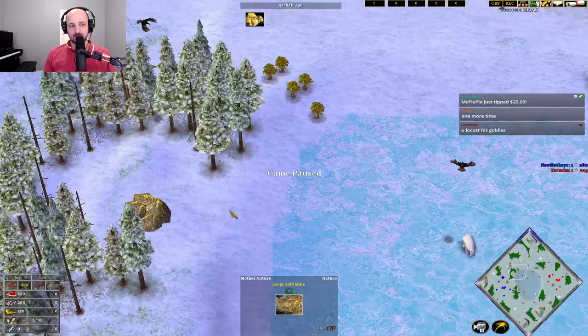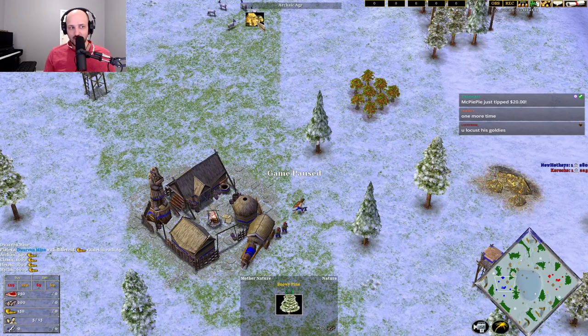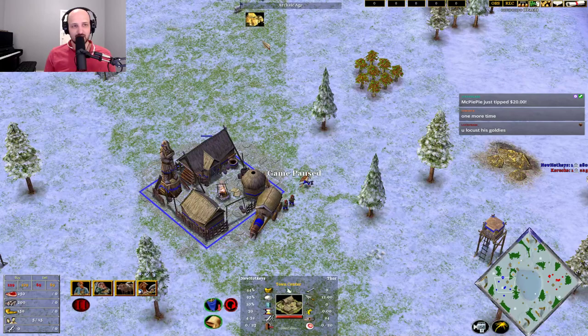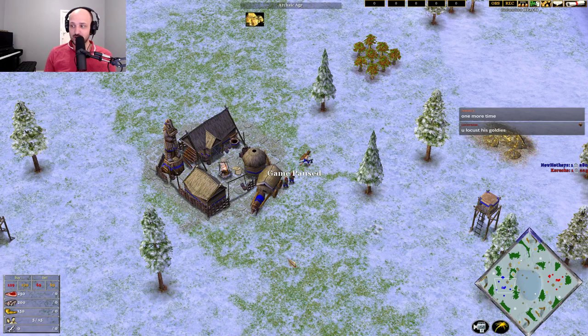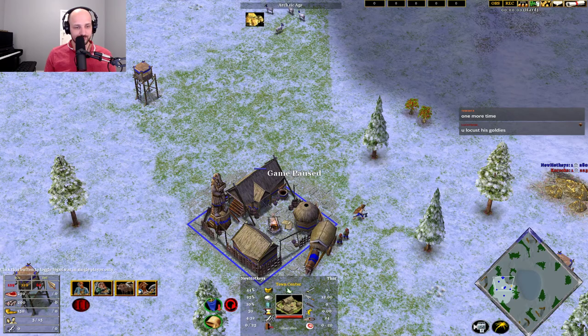So what you want to be attempting to do here with Thor - and you also have the same problem as your opponent. One thing first: unless you're incorporating heavily into an early game play with Thor, you don't want to use Dwarven Mine first. If you use Dwarven Mine first, you have to have some reason behind it. So we're not going to be using the goldmine first.